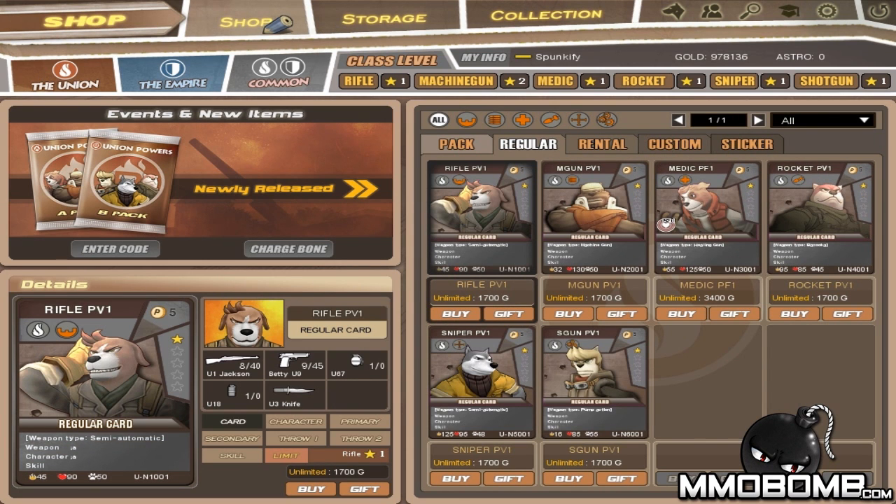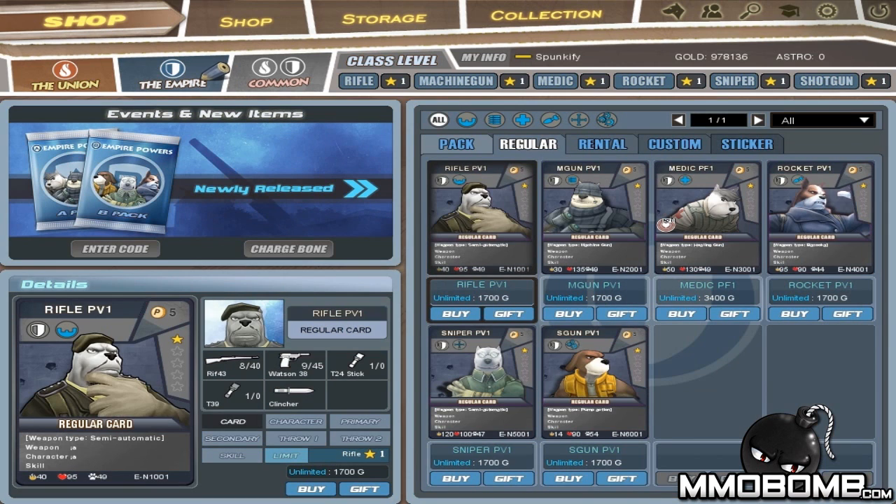So beyond the fact that this is obviously a game involving dogs shooting each other with guns, what else is unique about Gundog? The first thing is that it utilizes an interesting customization mechanic whereby players accrue cards that determine their weapons, HP, or abilities — unlike normal FPS games where you'd go and get new weapons, gear, or attachments. In this game, you collect cards, and each card dictates the class along with their loadout and special abilities.